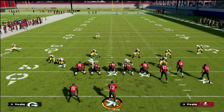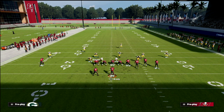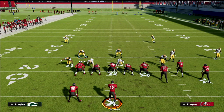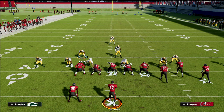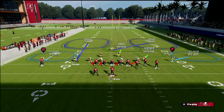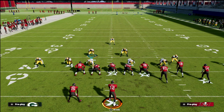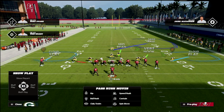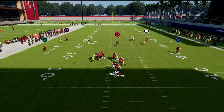Let's take a look at this Nickel 335 Will defense. What I want to show you is we're going to auto to Tampa Two. So if you're in a split field coverage like Tampa Two, you could easily show blitz, and it gives the same basic look. If you take a look at this blitz angle, you're going to notice it's a really unique blitz angle from the Nickel 335 Will that you're really not going to find in other sets.